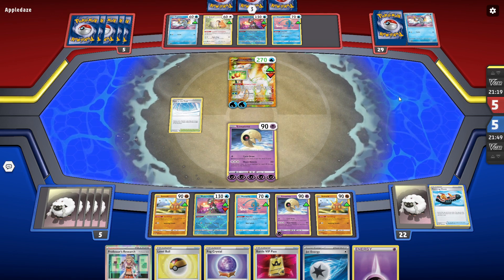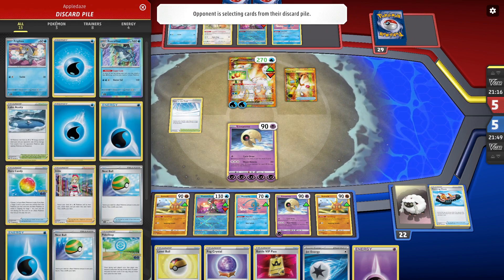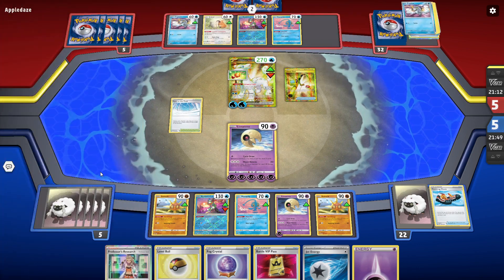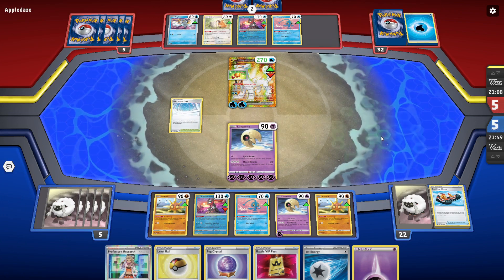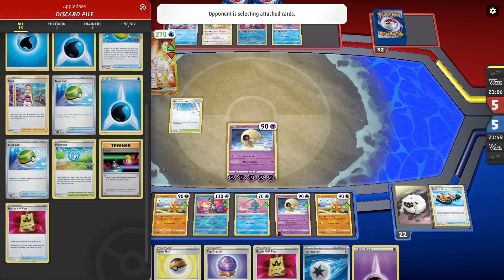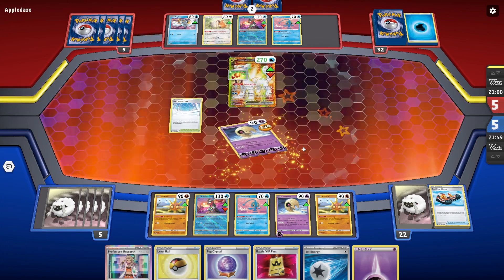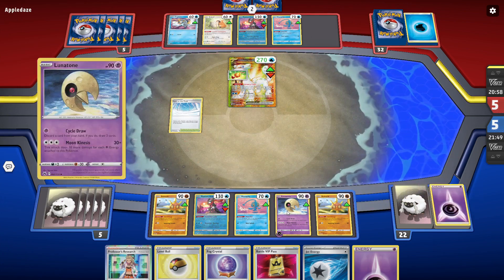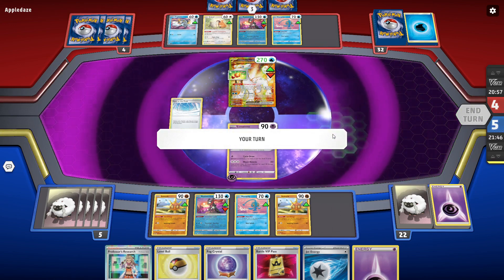They'll be able to manually attach here, but they're going to have to look for a Super Rod to put their Bax Caliburs back into the deck. But they just had it on the top of their deck — that's a little rough. How many Rare Candies did they use though? Only one. Little disappointing, but not too big a deal.